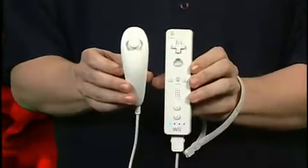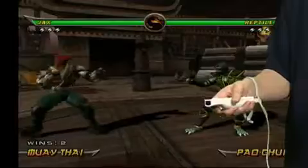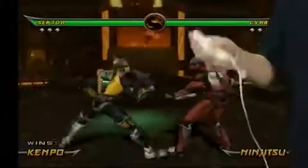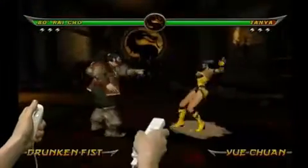Now with the Wii's unique controls, performing these Supermoves has never been easier. With simple gestures like these, you'll quickly discover how intuitive it is to throw fireballs, teleport, and shoot lasers — all with the Wii's unique controller. Even puking has never been so easy.